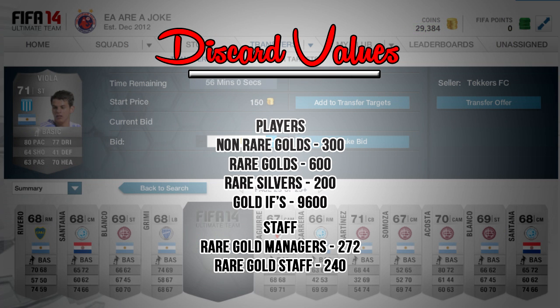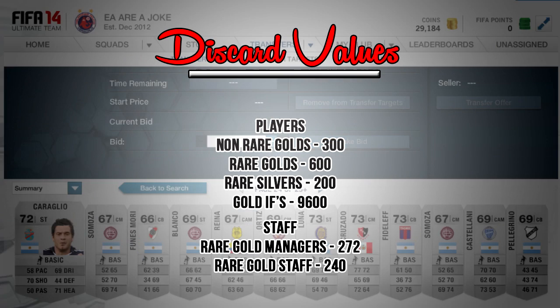There are also informs: gold informs discard for 10k, though most of the time you want to try and sell them on — if you can pick one up for less than 9,500 definitely do so, as they range from about 9,600 up to 10.5k. Silver informs go for around 5k — I'd try to sell them rather than discard since they're quite rare. Bronze informs discard for about 1,000 coins. If I missed any, put them in the comments.